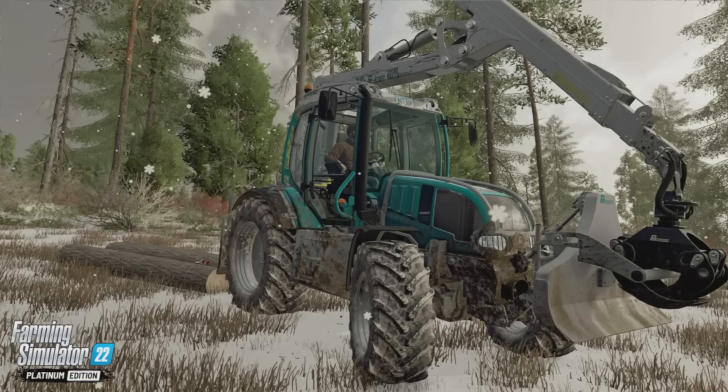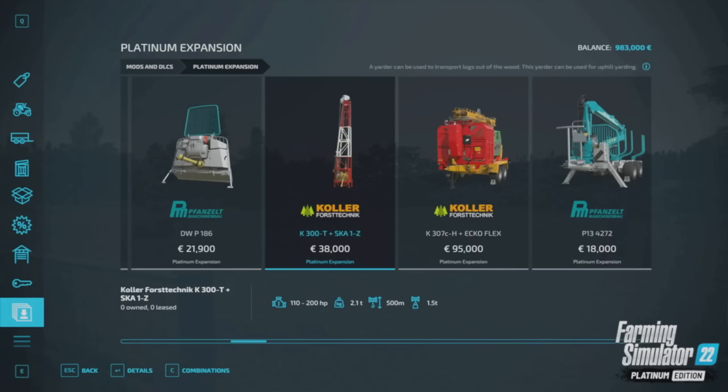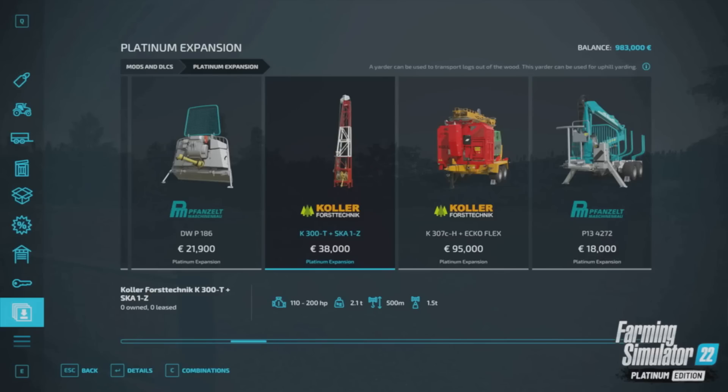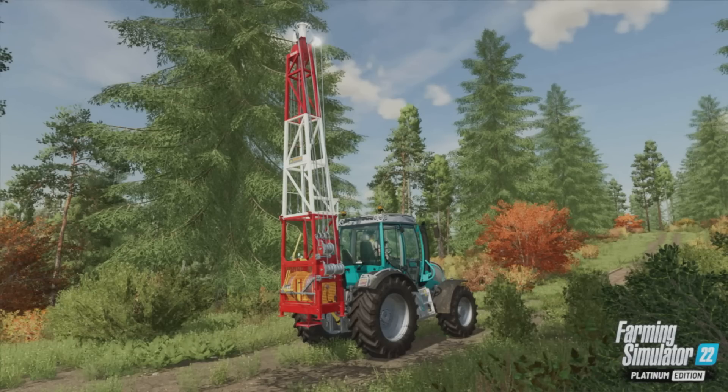Then we move on to Yarders. Bypass rough terrain with Yarders — they're a fun piece of logging equipment. With the Platinum Expansion, two different kinds of Yarders are introduced: the Koehler K300T and the Koehler K307CH. The K300T is a three-point link mounted tower yarder, and the K307CH is a trailed version. They are used to bypass hilly or otherwise impassable terrain and transport logs out of dense woods by using a system of cables to pull logs from their stump to a collection point.